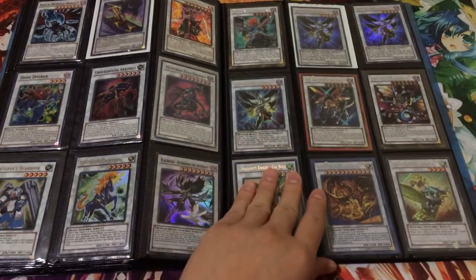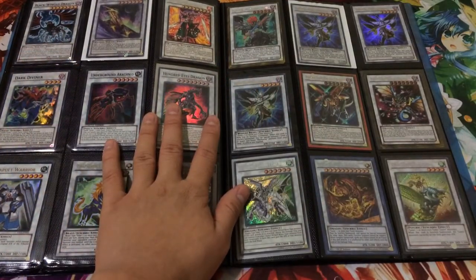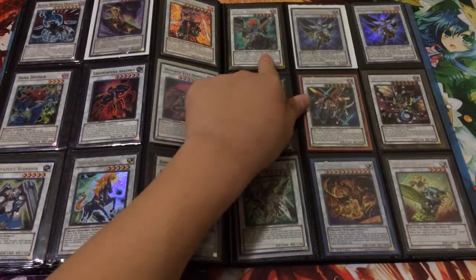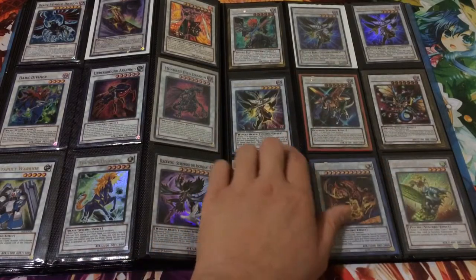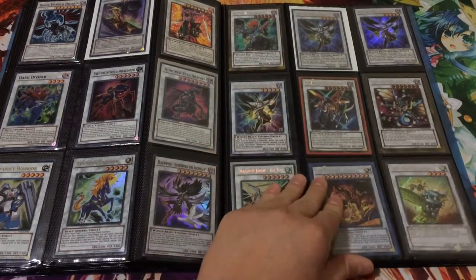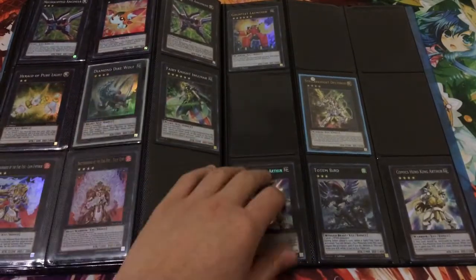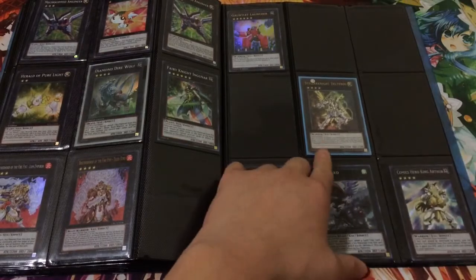Some Synchros here. If you're looking for Blackwing Synchros, I have quite a few — not the Armor Master unfortunately, but I do have the Common Blackwing Dragon, Super Ascendant, at least a playset of the Armed Wing, and a playset of the Grand The Shining Star. Moving on to some Exceeds: that's a Super Dire Wolf from the tin, a Mega Pack Totem Bird — that's Ultimate Unlimited.